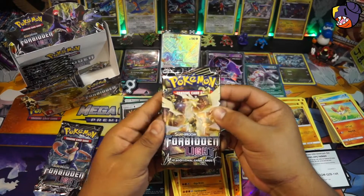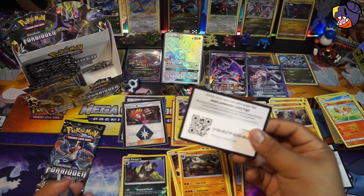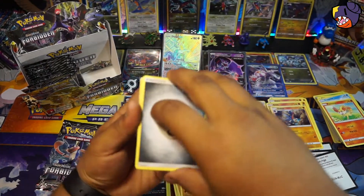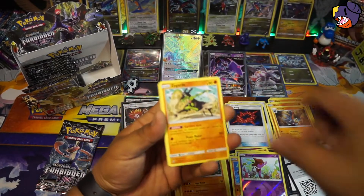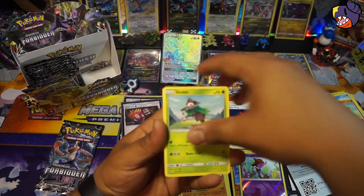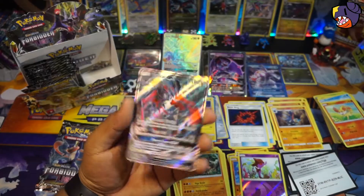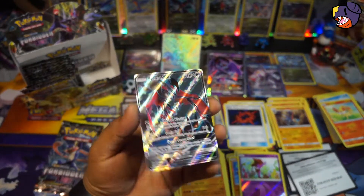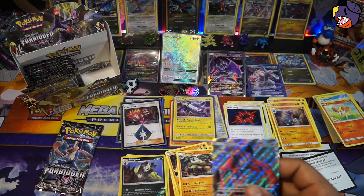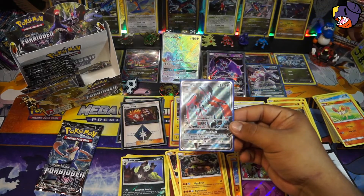Here we got an Ultra Necrozma! And if you haven't seen the previous video, we did open up the new Duskmane Necrozma GX figure box — you should go watch it. We got Steel Energy, Zygarde, Doublade, Bunnelby, Helioptile, Bergmite, Skiddo, Pupitar, Scatterbug, a Rockruff, and — we got bacon! A full art Yveltal GX — that is very cool. I think we have this one in Japanese, but nonetheless it's a very cool card to pull. Look at that nice little bacon!